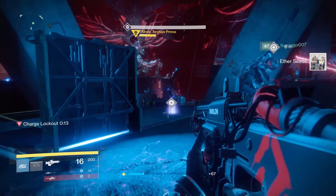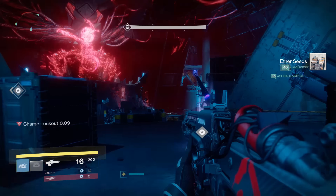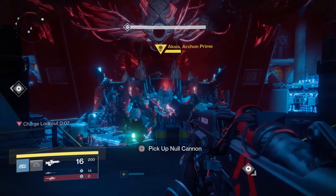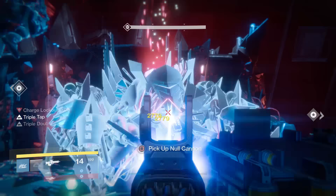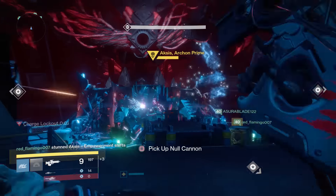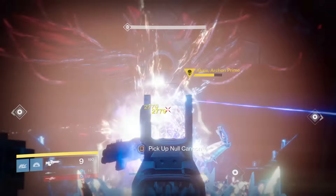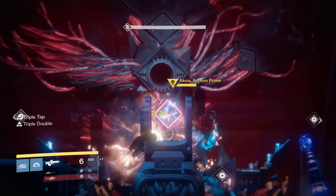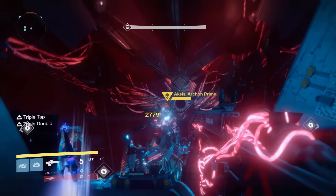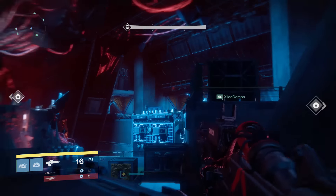At this point you should have one empowered player at each location. The empowered middle player watches the back area — anyone from left, right, or back can access middle easily and dunk in time. After this, Aksis can only teleport to one of the three other locations, so you need one person watching back, left, and right in case he teleports to their side.